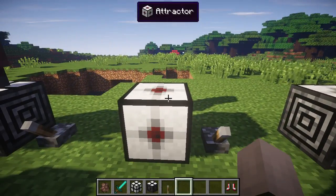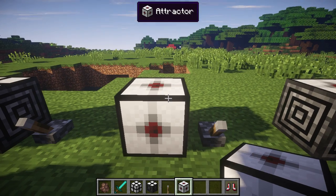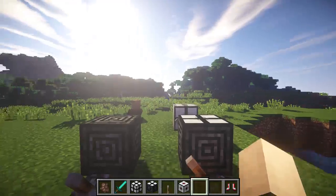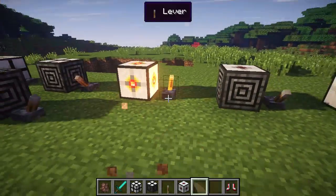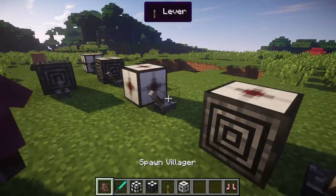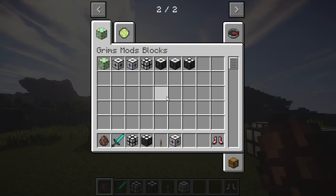Here's the Attractor. It's crafted by taking four iron ingots, four pieces of redstone, and a compass. The Attractor actually turns off gravity in the area and makes itself its own gravitational field. You can see I'm gonna get sucked into it, and if our villagers were over here, they'd get sucked in as well. The villager's gonna get pulled straight to it — the whole premise is very nice.